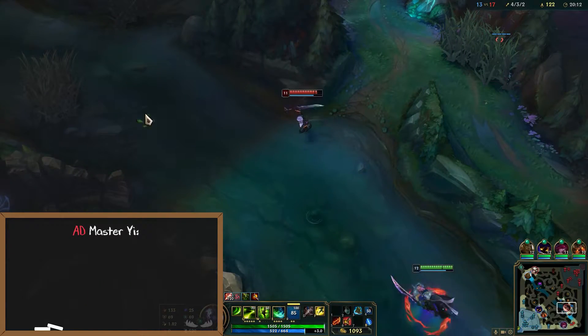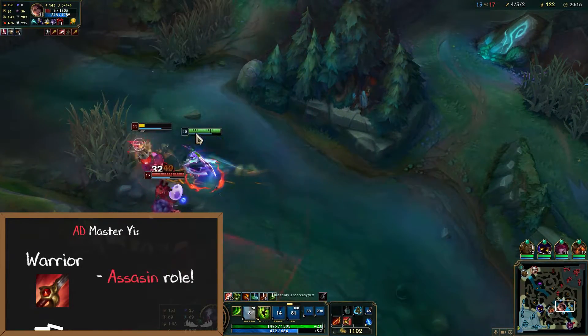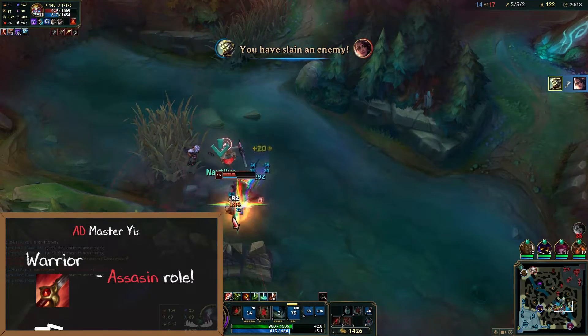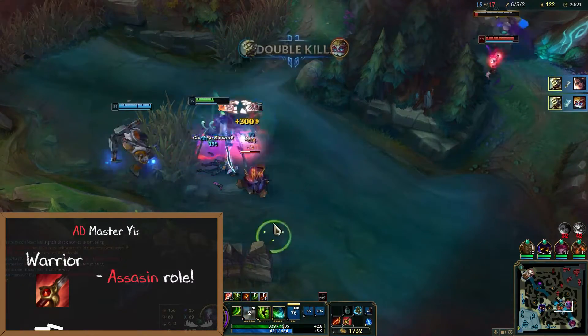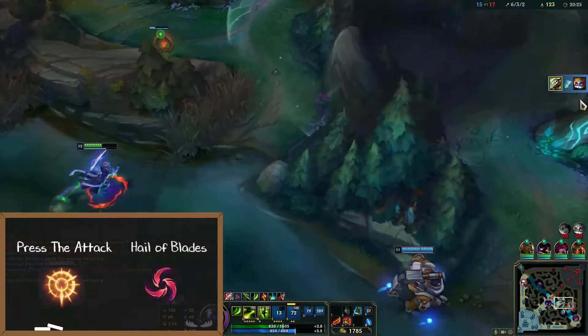I'll also address AD Master Yi. This means you take Warrior as your jungle item and take more of an assassin role. I do think Bloodrazor is a better fit in general, but Warrior is a viable option into squishy teams. I would recommend this setup with either Press the Attack or Halo Blades.